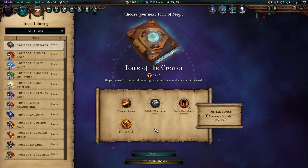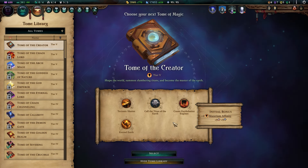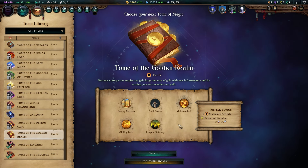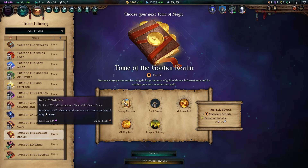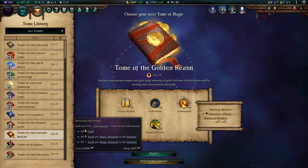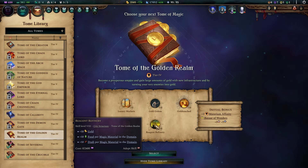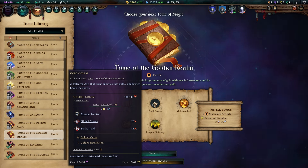You have options when it comes to the last tome. Though you could go for the Tome of the Creator, you don't have much in the way of elemental units aside from the one granted by Crucible, so it won't give you much benefit. The first alternative is the Tome of the Golden Realm. Bazaar of Wonders is a great money-making special province, and Luxury Markets will expedite both construction and recruitment. Reagent Refinery will give you plenty, given the Transmutation Circle assures each city will have at least one magic material. The Gold Golem is a strong tier 5 unit, exceptional as a frontliner, with its own stun status through Gilded.